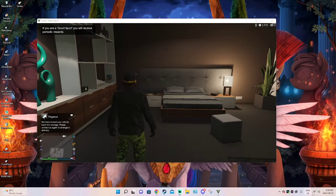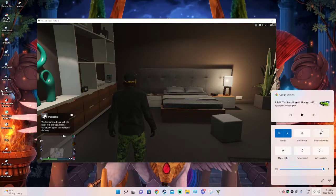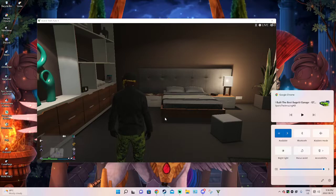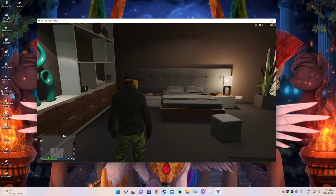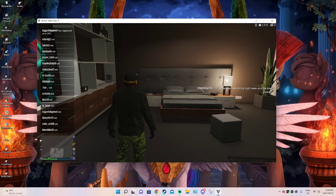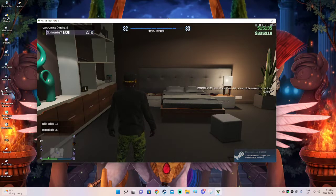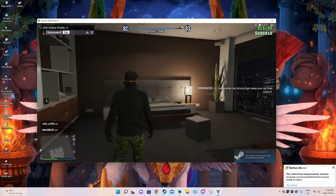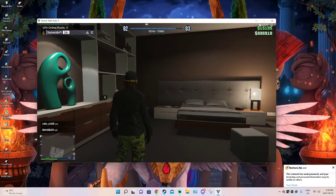What you want to do is go to the bottom right which shows your Wi-Fi. Click your Wi-Fi, go to airplane mode, click it, and don't leave it — just wait a bit. There you go, that's how you get to play GTA Online in solo public lobbies.